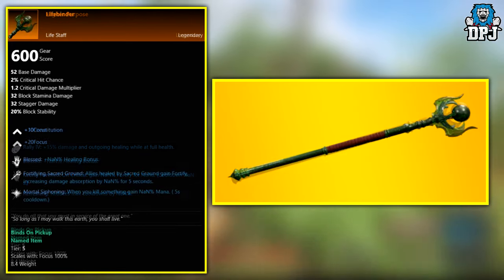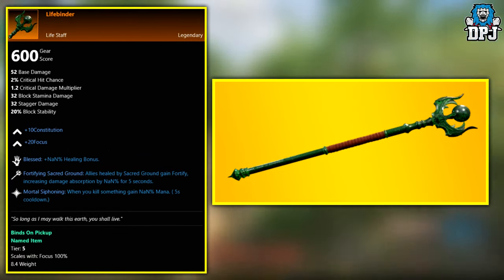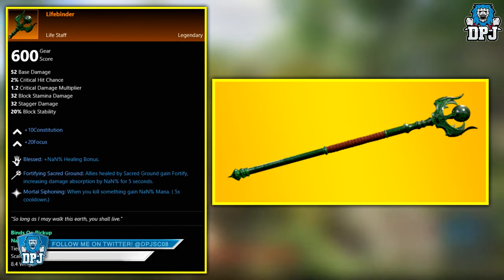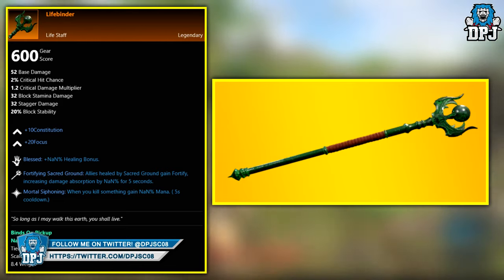Next up we have the Life Binder. This legendary is a Outpost Rush tier 5 chest reward. You need to be level 60 to take part in this PvP battleground-style mode, and once you complete it you have a chance of this dropping from the tier 5 chest.